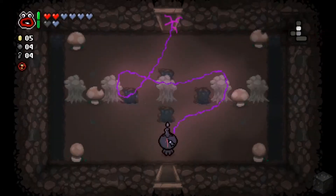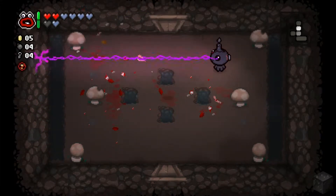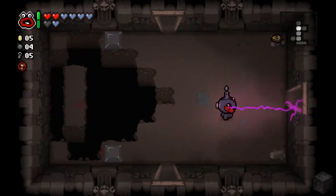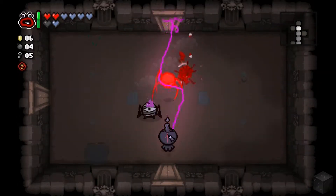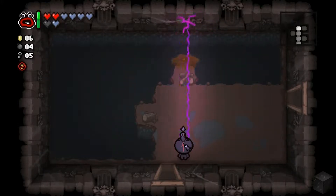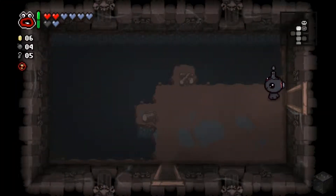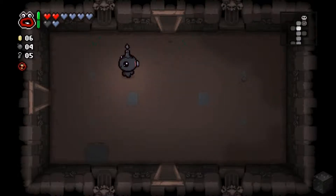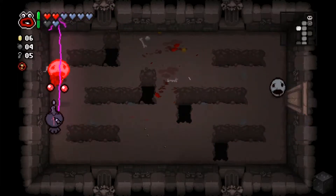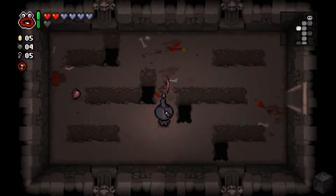I didn't use Shoot the Loop on him either, dang it. Oh well — got Catacombs 2 and this is just too cool. Too cool for school even. Hello fire, do you have money for me? You don't. I'm gonna find the shop then take on the boss, just in case there's a soul heart to buy. I killed that enemy at the wrong time so didn't get much out of that room.